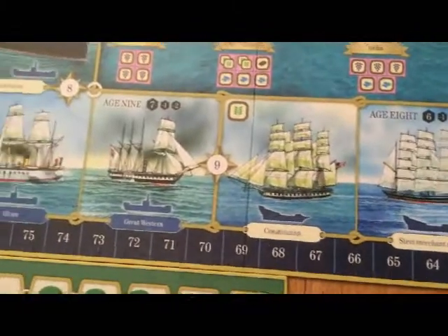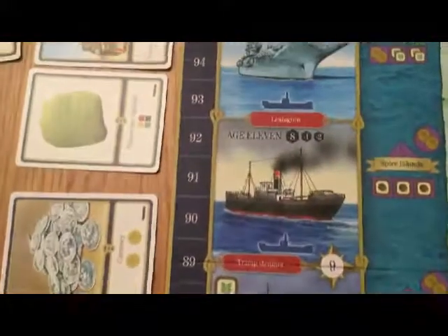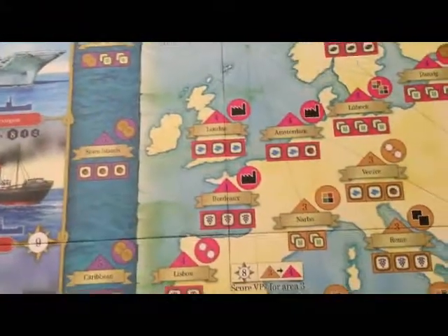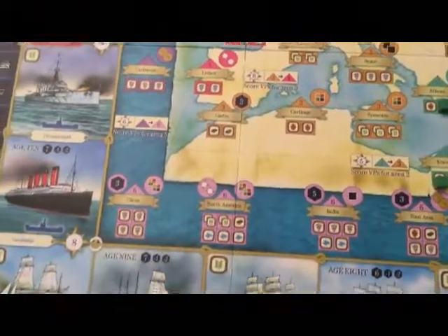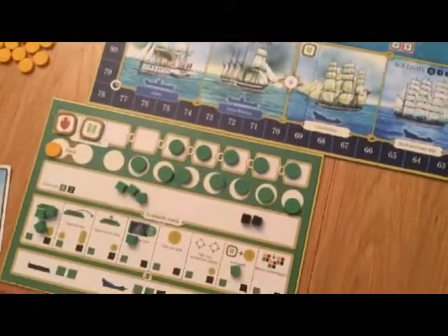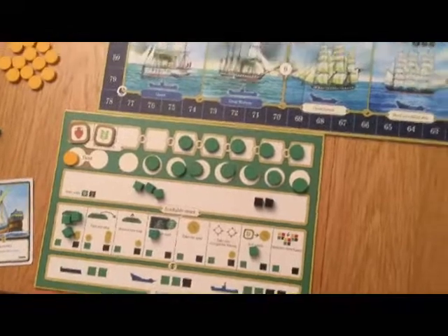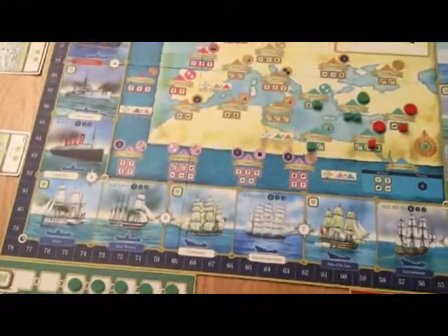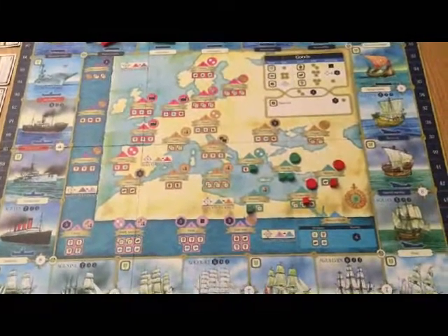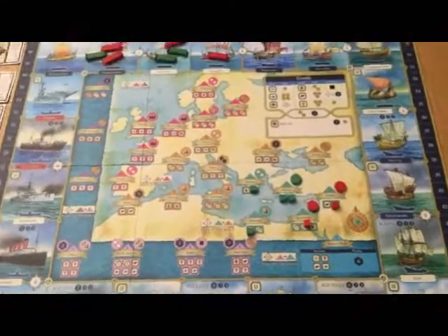The game can end quite quickly — it ends when a certain number of ships reach the last two boxes, just five ships, so it can spin out of your control fast. We've played it three or four times now and we will play it again. It has taken a while to fully understand what Martin's trying to do, but there's a lot of joy to be had there for a lot of people. And very lovely artwork from Peter Dennis.